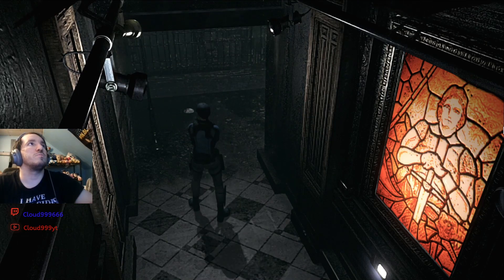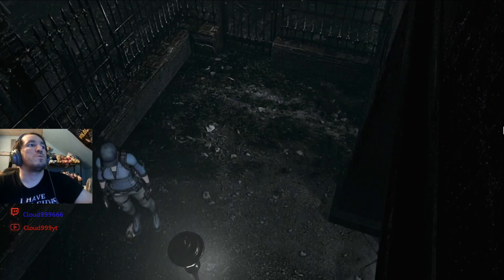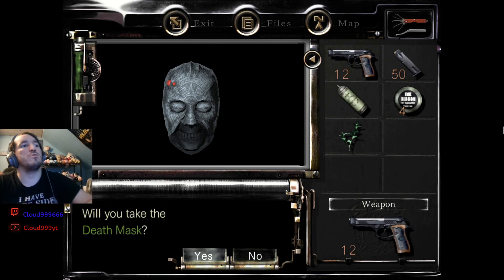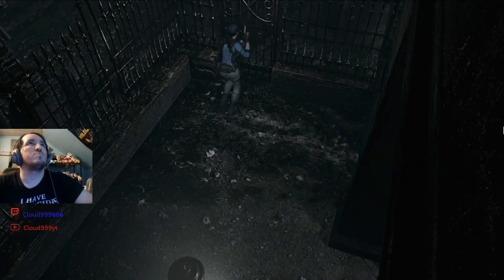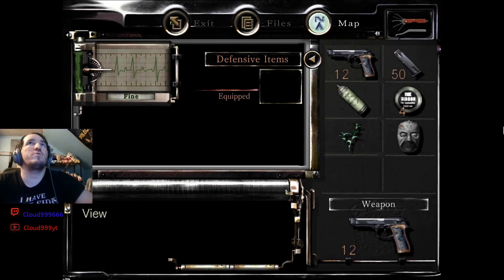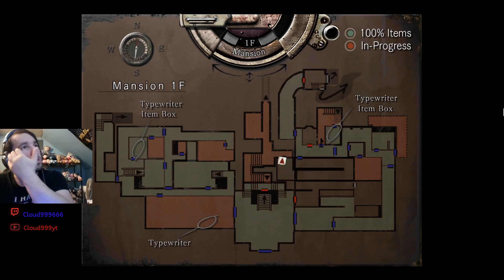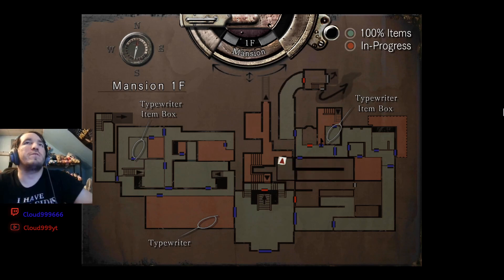We did it. Man, those crows are angry. Well, the good thing is I don't have to go back through that room with the three paddle zombies — they're over here. And I don't have to go this way anymore. Because in this room, all there is is just the broken shotgun, so I don't need that. But now I have the third mask, so I guess the last one is just in the snake room. Hopefully.